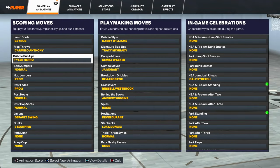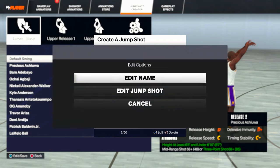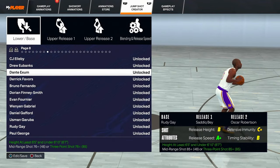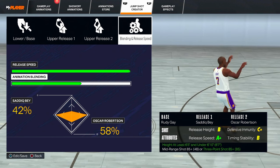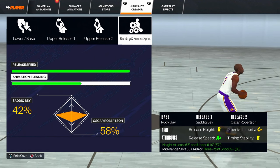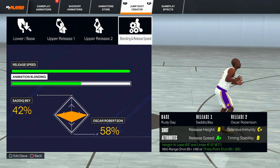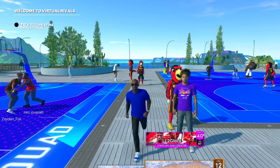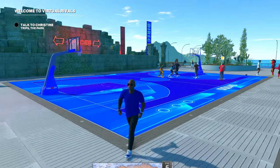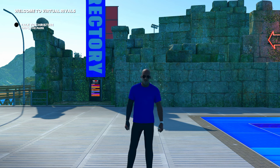For the jump shot, it's Rudy Gay, Sadiq Bey, and Oscar Robertson. I tried to remake my jump shot from last year — it's basically the same but slightly worse since we can't get double Oscar Robertson or LaMelo Ball plus Oscar Robertson. But this jump shot is cash for me right now. I just need to get more used to the timing since I switch between next-gen and current-gen. This is the NBA 2K24 four-way GOAT build on current-gen — if you enjoyed, drop a like and subscribe. Peace.